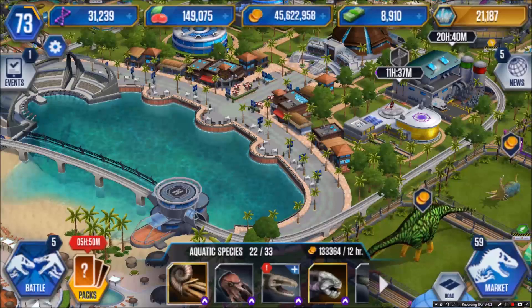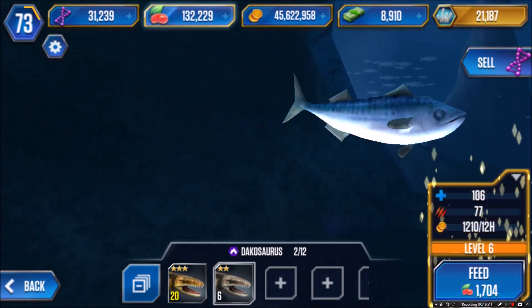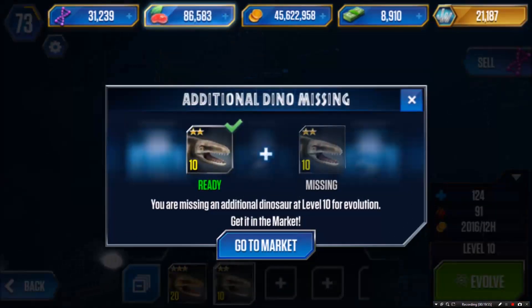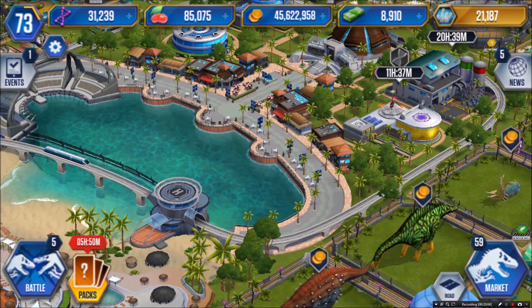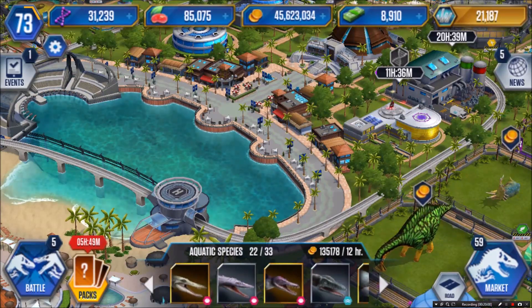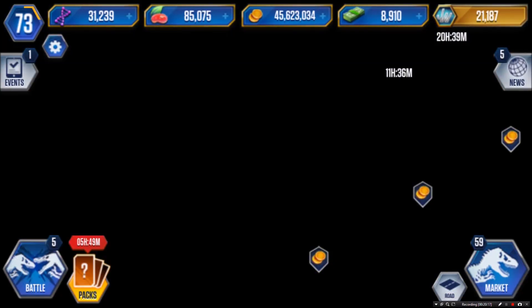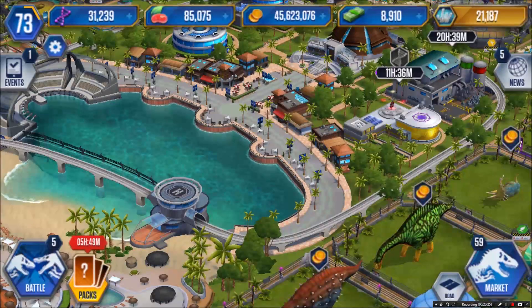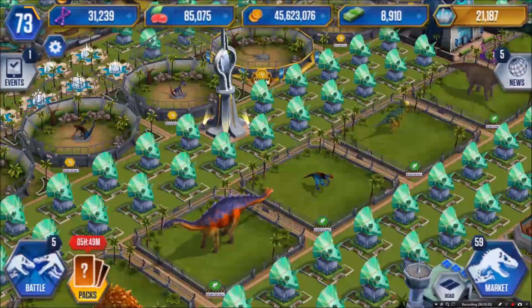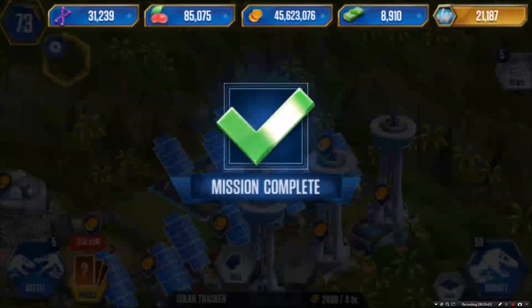Let's level up some of these guys. I got Dacosaurus here - at level 20 he's only 213 health, so he is a pretty low-level dino. Also guys, we're not done yet - I can go forward in the storyline. I've got the missions done: I moved five bonfires, collected 50,000 coins from a heliport, and placed ten solar trackers. My last solar tracker is done right here, so let's go ahead and continue on in the storyline.